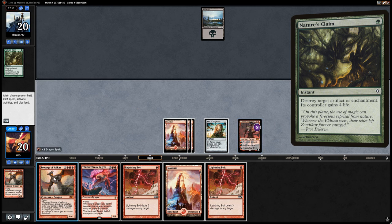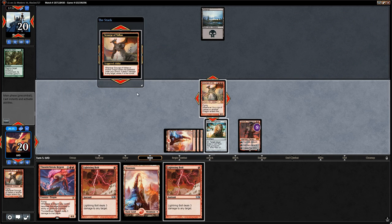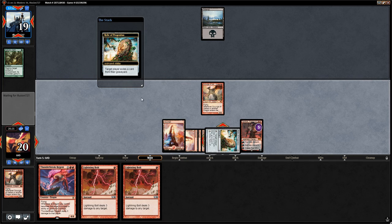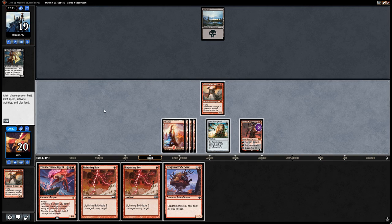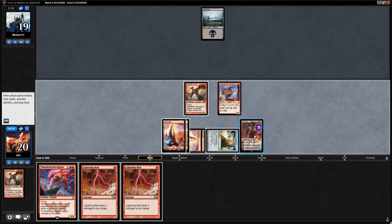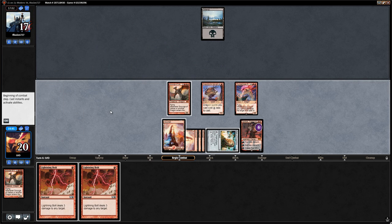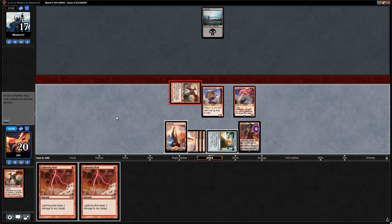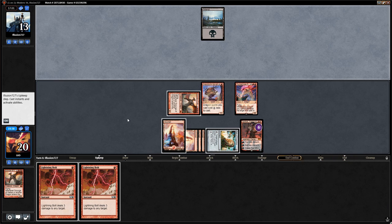Opponent discards a Haunted Dead. We add mana with Sarkhan to play a Scourge, deal one to the opponent, then activate Relic and say go, keeping up Relic and Lightning Bolt. Opponent still doing nothing. We play Servant plus Sarkhan for mana, play Thunderbreak Regent keeping up one mana, deal two more damage to the opponent, and attack for four. Next turn opponent should be pretty dead — we can double bolt them as well.